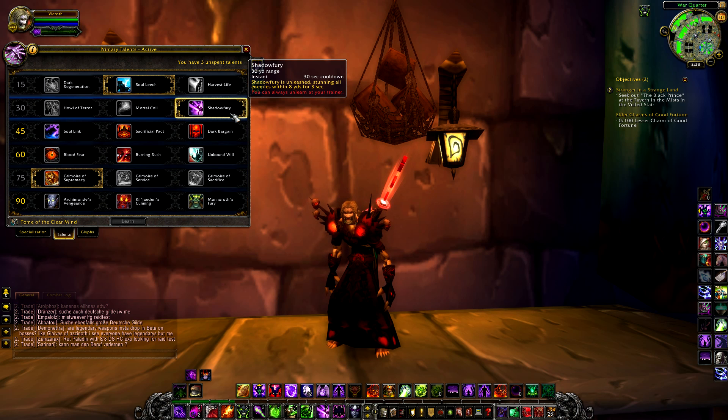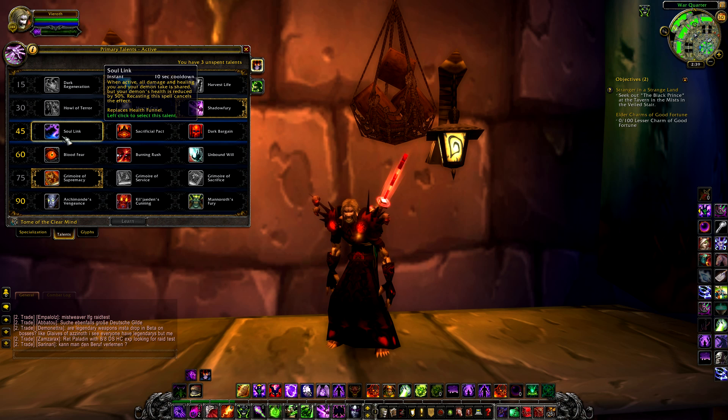Shadow Fury is your stun — instant cast on a 30 second cooldown and 30 yard range, stunning all enemies within 8 yards for 3 seconds. This is potentially very useful in PvE for slowing adds and obviously useful for PvP. Personally I like the choice of fear, but Shadow Fury will be the most beneficial as a main rule of thumb for PvE, though the others have significant situational uses as fights develop.